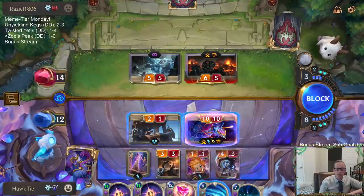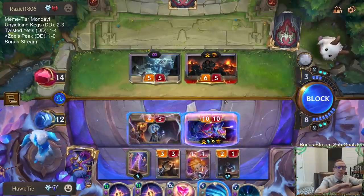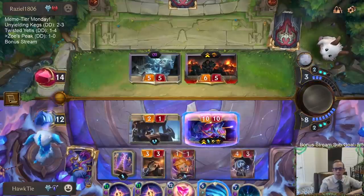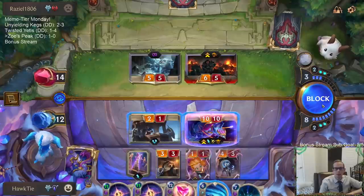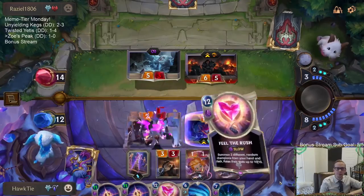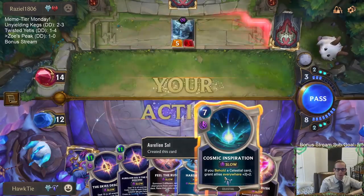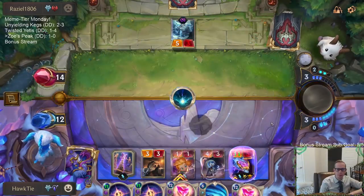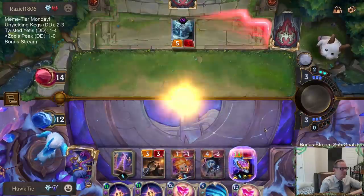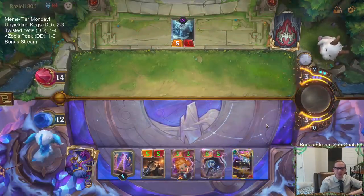I guess if they have Might in hand. Might doesn't kill us either way. And I have Harshwinds — what am I doing? Right, Harshwinds, that's a card. The Zero Mana Skies Descent — it was over after that. And then all this other zero mana stuff.